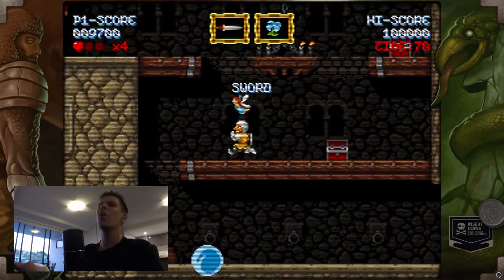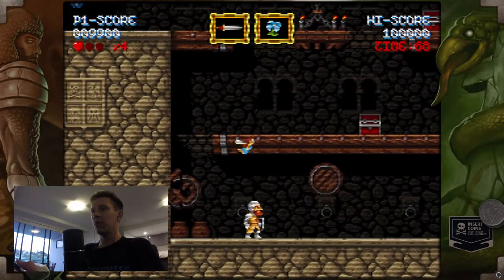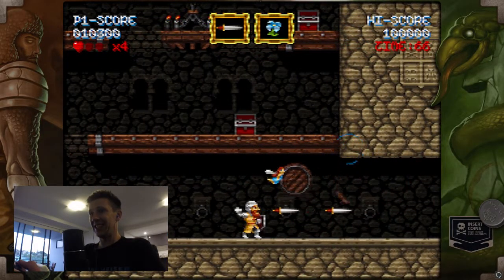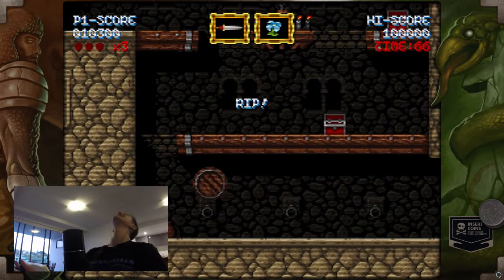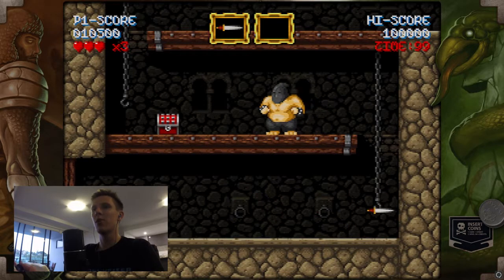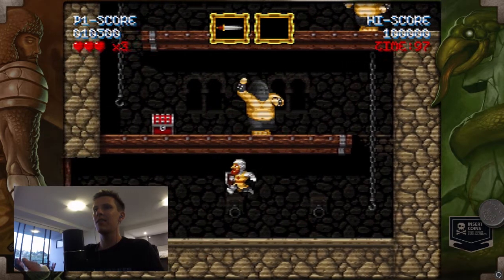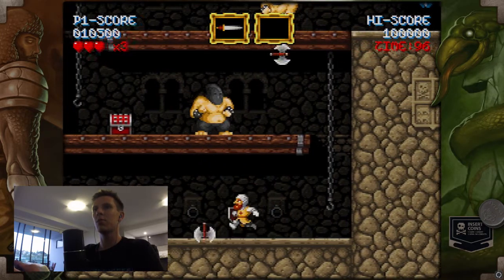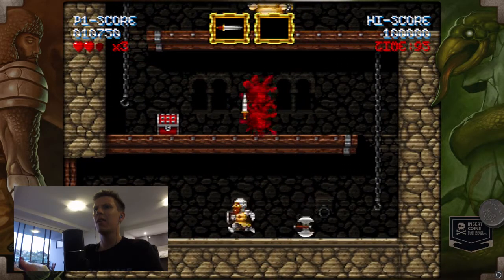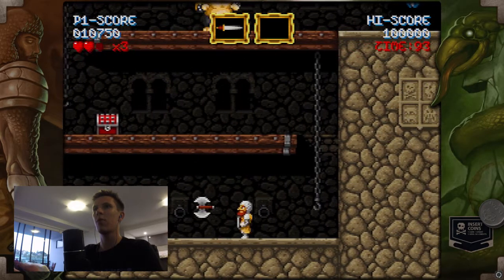Oh no, I messed up. I hate these barrels. And the sword is the worst weapon — you can't spam it. I really like the sickle because you can just keep chucking them out there. Although I guess the sword does have quite a bit of range. I didn't notice that before.